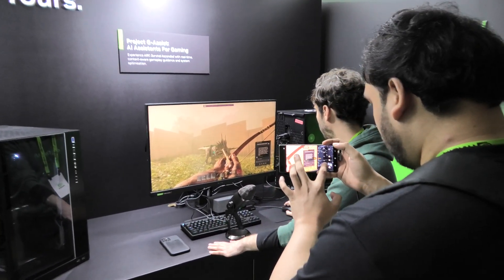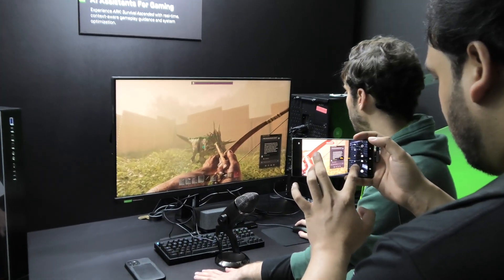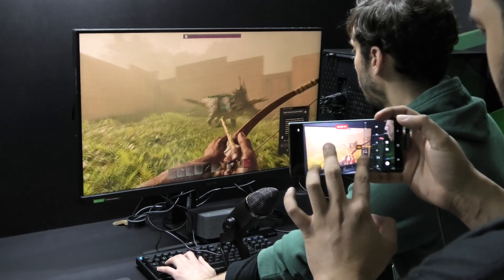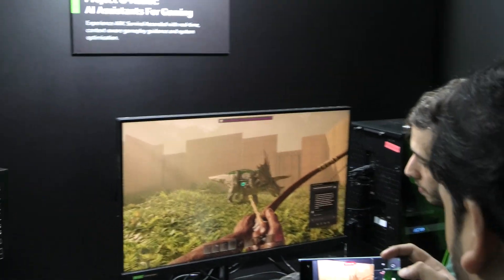The best early game weapon is the spear. It can be used for both melee and ranged attacks. It has a chance to break, but it is easily craftable and provides essential knockback against creatures. So have multiple spears ready due to their breakage chance.